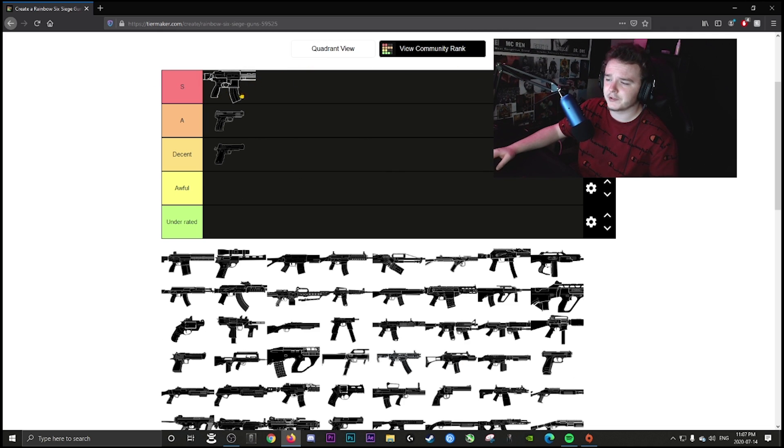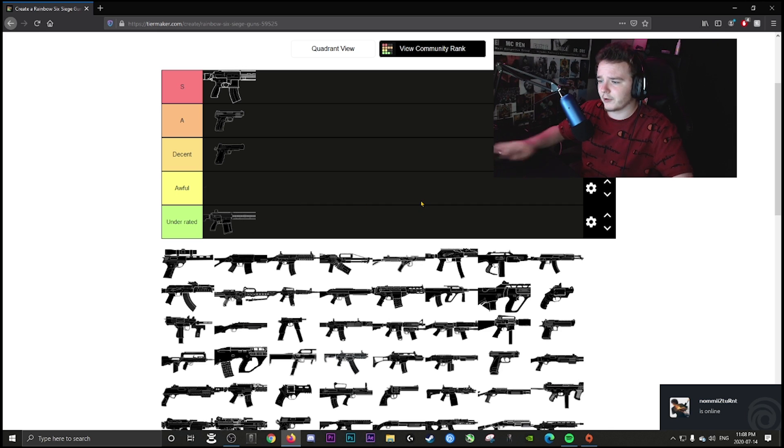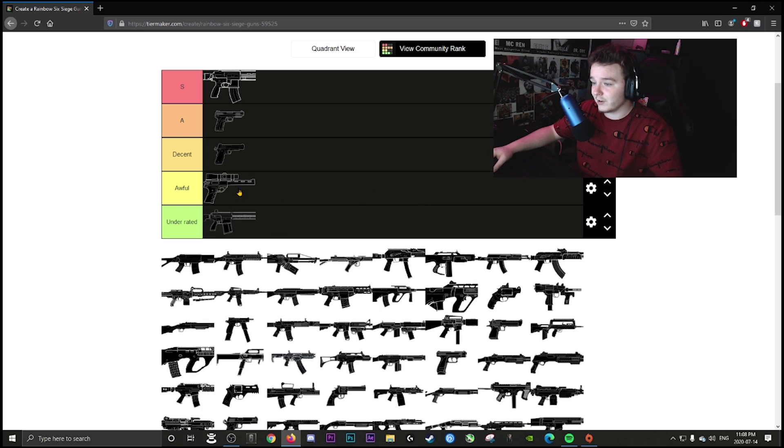Jäger's AR is S tier — one of the best weapons for defenders, especially on an operator like Jäger. Twitch's DMR, the 417, I'm putting in underrated. About 90% of DMRs are underrated and you almost never see people use them. Nomad's pistol is awful — you need a lot of practice and it's just not great.